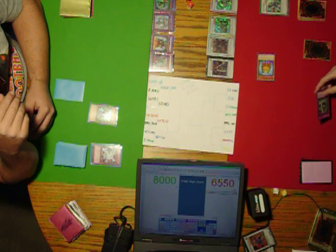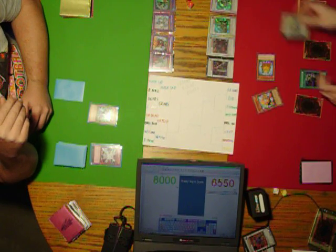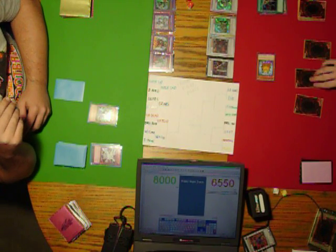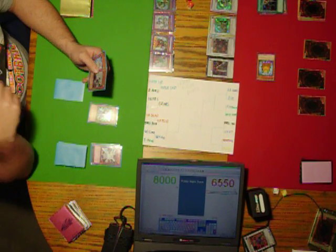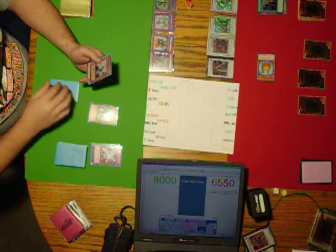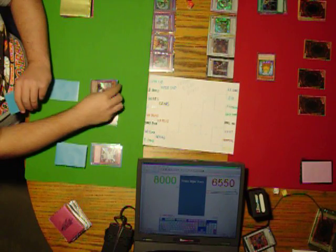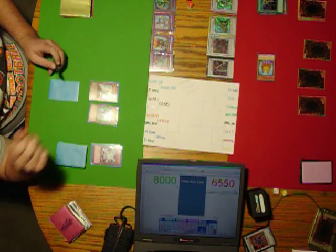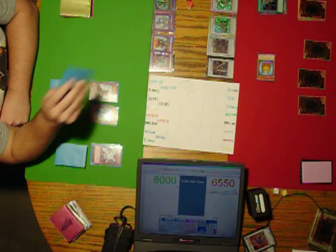Main Phase 2 — Warrior Returning Alive will bring back Junk Synchron. I will set one card and end my turn. I'm going to summon Cryomancer of the Ice Barrier. Because of General Guard's special effect... actually, I did that one wrong. Anyways, Cryomancer attacked Cobalt.